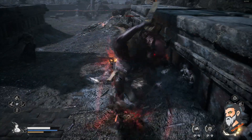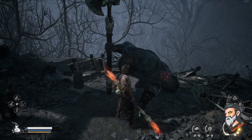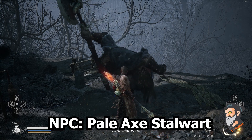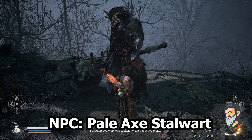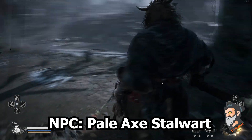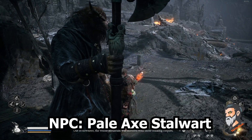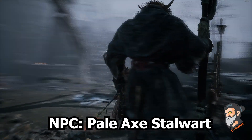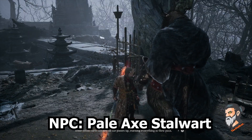When you come to this place for the first time, this whole place will be crawling with enemies and there will be a fight. There will be one NPC who is actually fighting you — for the first step he will not be considered as an NPC because he is not just standing there, he will fight you. His name is Pale Axe Stalwart.